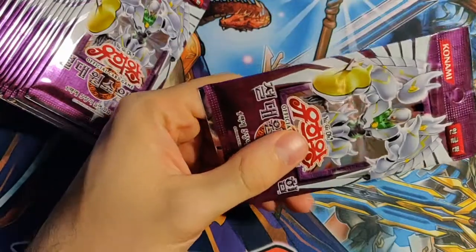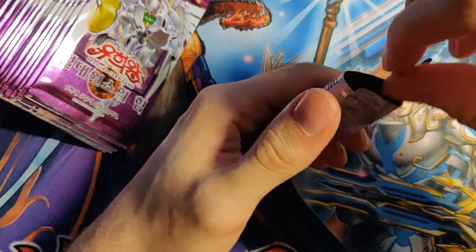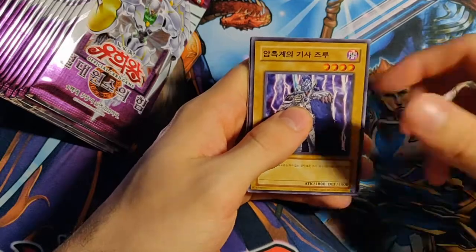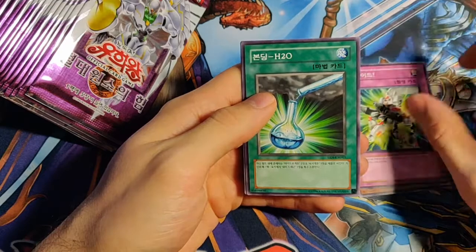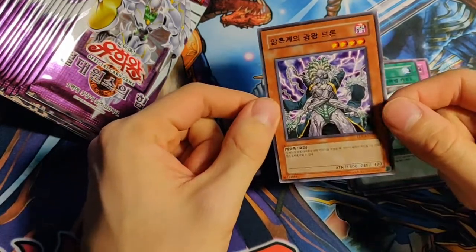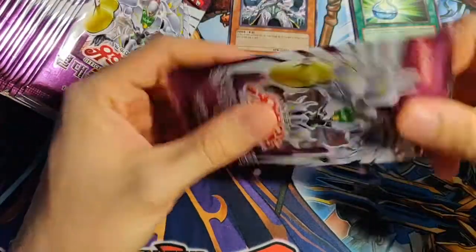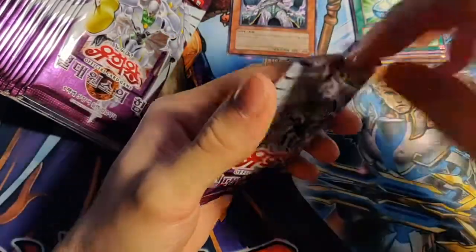Ultimate Rares are the big thing in this set. We've got some Dark World support, some of the familiars. H2O Bonding and Bronn — King of the Dark World, I think. That's actually a card I own in German. I believe I got it from Intin, so that's why I know the name.